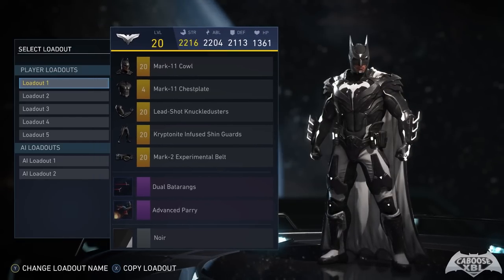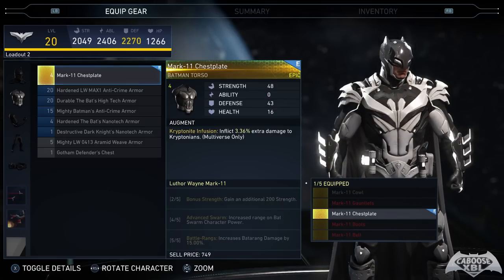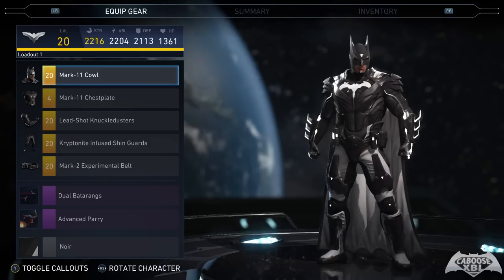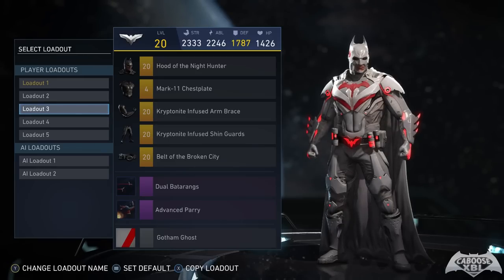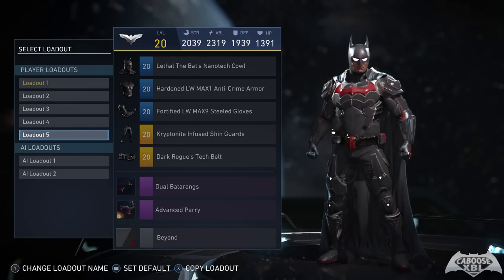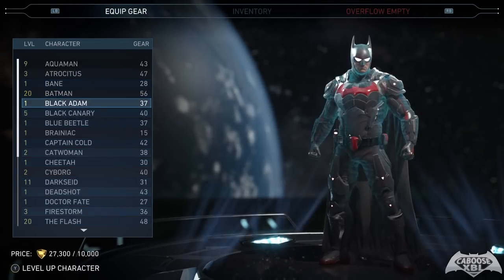I have the noir shader for this Batman and the alternate noir shader for another loadout. I've equipped a rare chest piece here just because of the stats — it's only a level 4 chest piece, but when I equip it alongside the Mark 11 cowl you get an additional 200 strength added to your entire character loadout, which is why I have it that way. Loadout 2 is mainly going for ability and defense. For loadouts 3 through 5 I wanted to make them all look different, so I have the Gotham Ghost shader, the classic Crusader shader, and the Beyond shader with an animated series-style cowl. Nice little easter egg there.